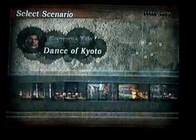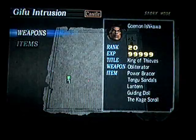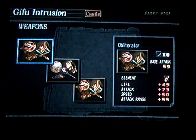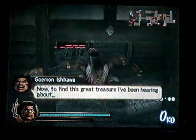Hey guys, it's FF7Pianist here. I'm gonna be getting Goemon's 6th Weapon Obliterator for my Samurai Warriors 1 5th and 6th Weapons Guide. It's a Gifu Intrusion — what you gotta do is seize all of the items. This is the weapon. You have to seize all of the items inside the castle, or at least break all the treasure boxes and stuff, and seize all the gates.